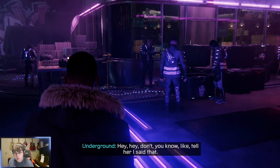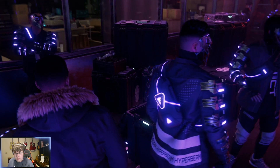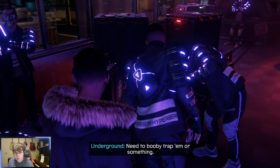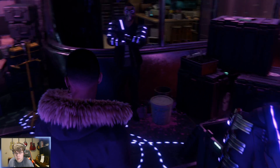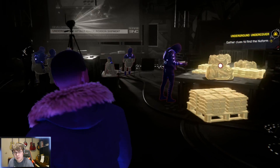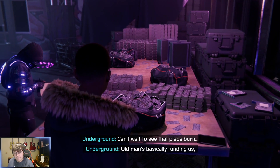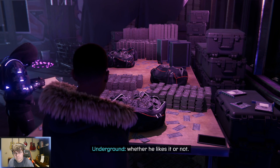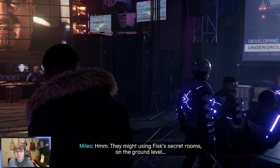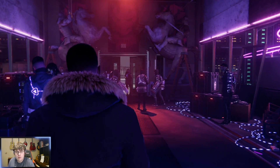Miles spots supply crates — 'I've seen these before. Is this a supply crate? Some people booby-trapped them.' Looking further: 'That's a lot of cash. Even more downstairs. The old man's basically funding us whether he likes it or not.' 'They might be using Fisk's secret rooms on the ground level.' Guard announcement: 'Break time's over, kids. Group two, head downstairs for training.' 'Sounds like where I need to go.'